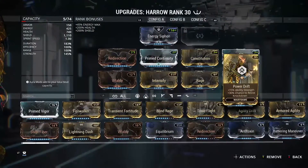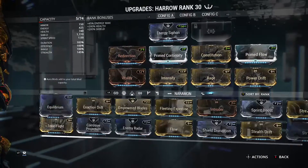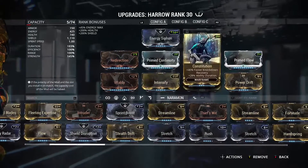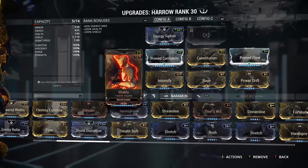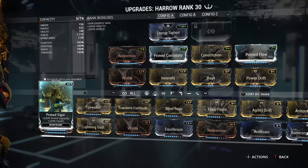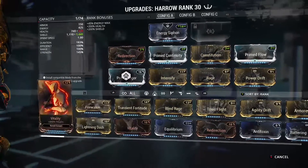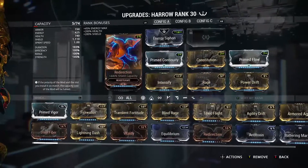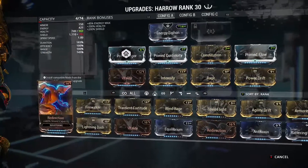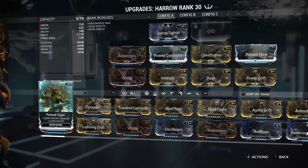Now the Harrow build. I would suggest putting Power Drift up, and I'm thinking of adding Streamline for more energy output. I do really recommend Redirection and Vitality. Not necessarily Primed Vitality or Primed Vigor as some may suggest — Primed Vigor gives more shields but less health. Redirection is great regardless, and these two together give the most benefit per mod slot, where Vigor is just that little edge buff.